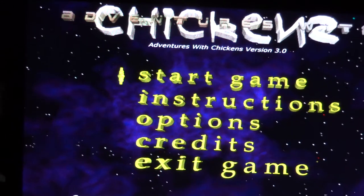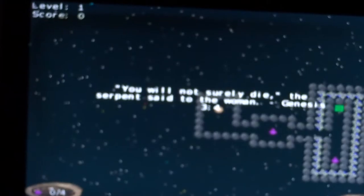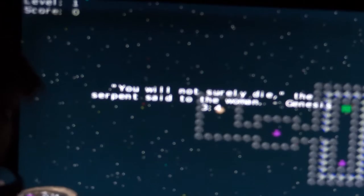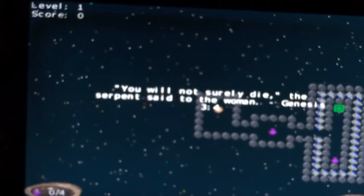Let's go ahead and start the game, hopefully without any errors. So here we go. 'You will not surely die, the serpent said to the woman.' Genesis 3-4. So as you can already tell, this is somewhat of a religious game.